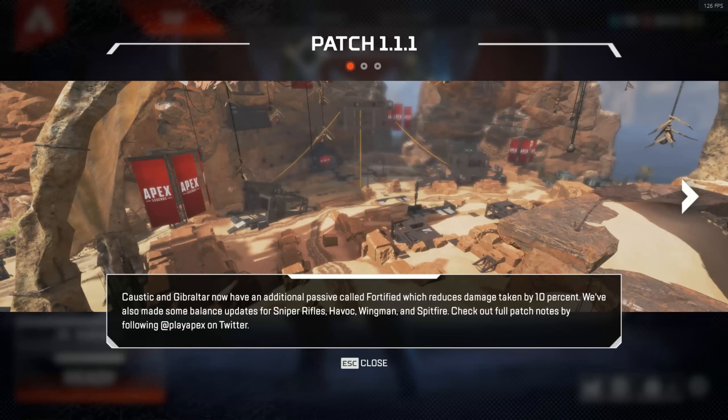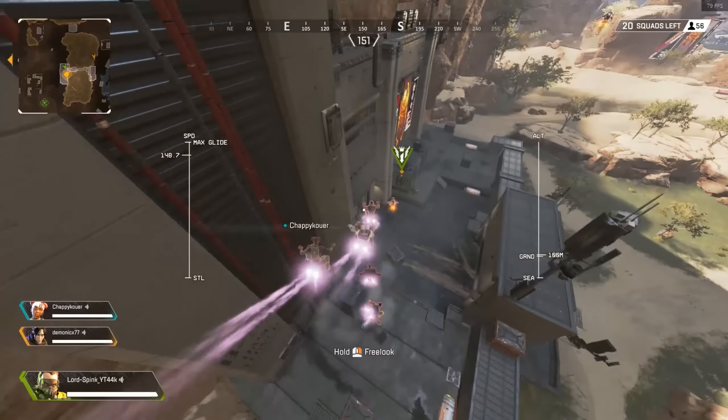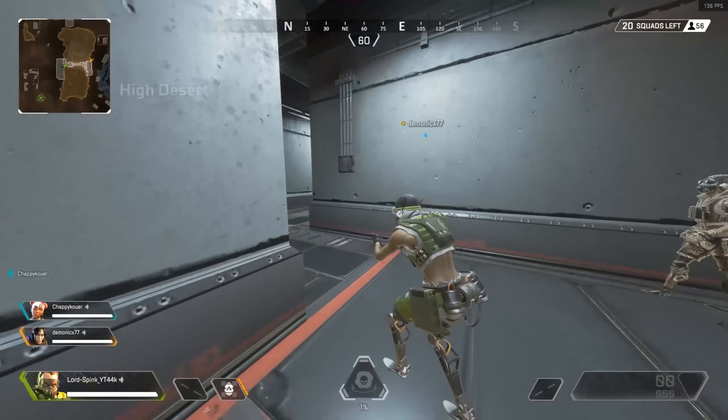Now when you first logged on this morning, or if you've logged on yet, you'll get this new news update saying Caustic and Gibraltar now have an additional passive called Fortified, which reduces damage taken by 10%. We've also made some balance updates for Sniper Rifles, Havoc, Wingman, and Spitfire. I'm going to be breaking this all down and showing you gameplay of pretty much everything to do with the patch.